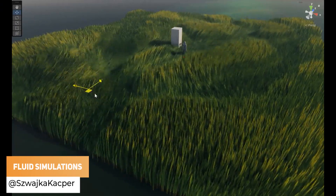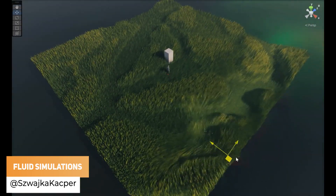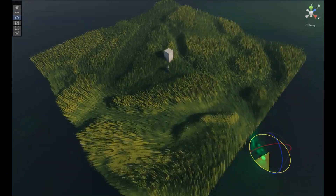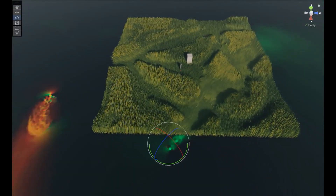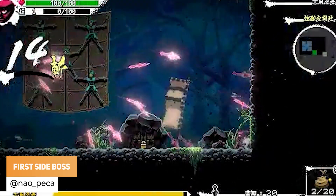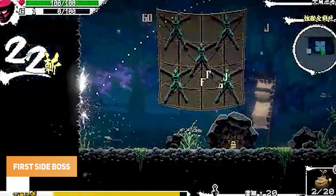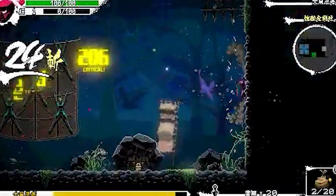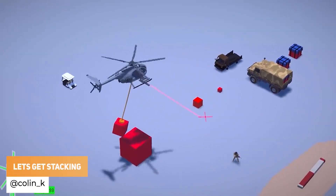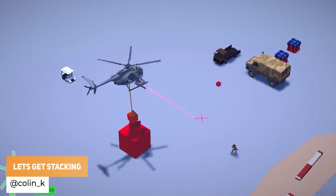Kaspershowatzka has got fluid simulations, changing five separate units and its attacking sequence. Colin underscore K has got more movements, rope mechanics, and you can stack things on each other.